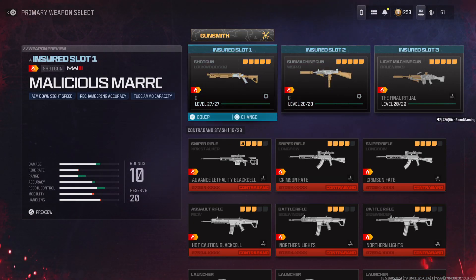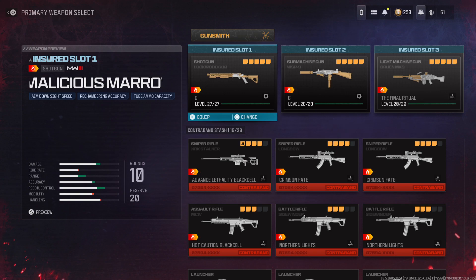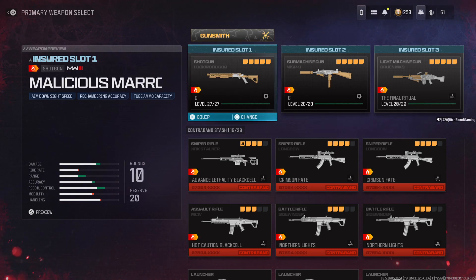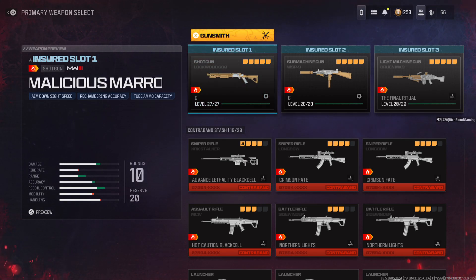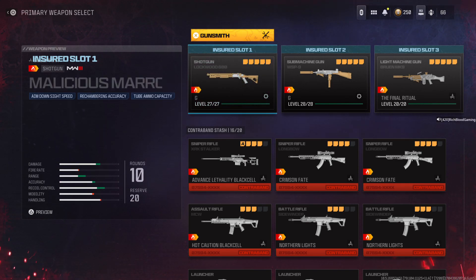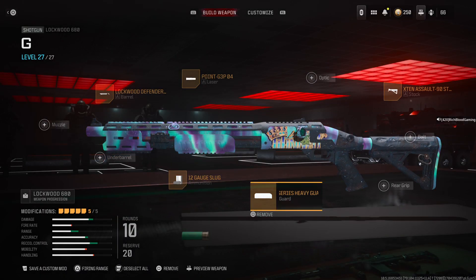One of the best shotguns right now for zombies is the Lockwood 680. Choose the Lockwood — whatever blueprint or no blueprint — and then go into the gunsmith.